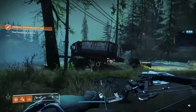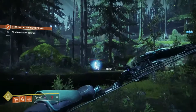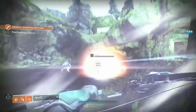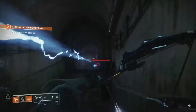I'm supposed to be following a signal to find the feedback source. I think it's through that door — I need to go underground. Yep, there are some enemies in here so I guess that's where we go.